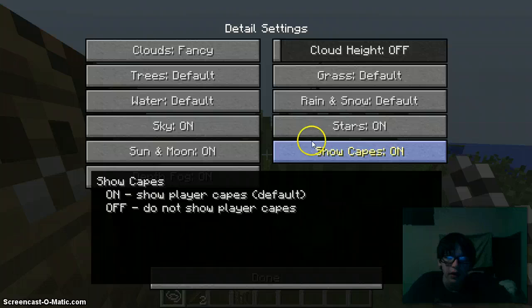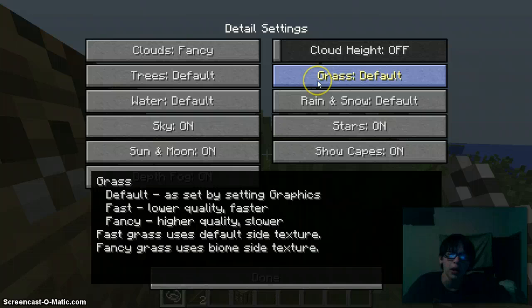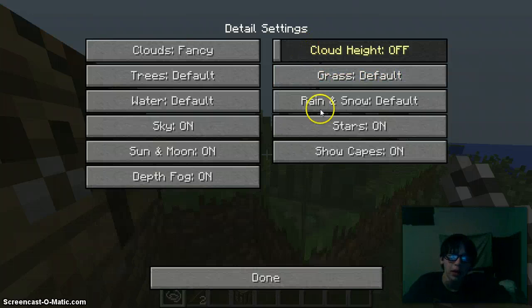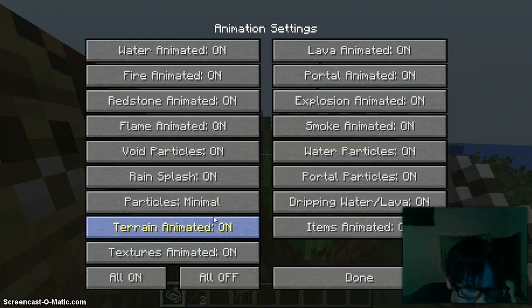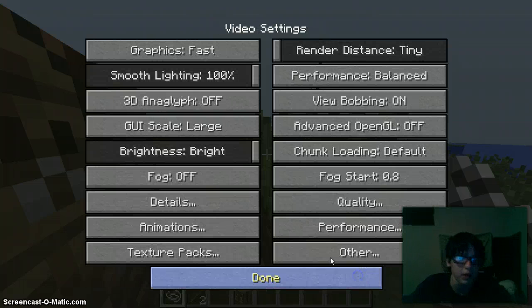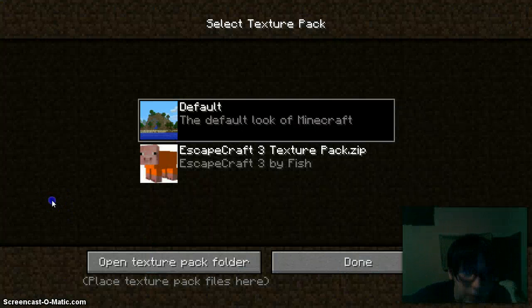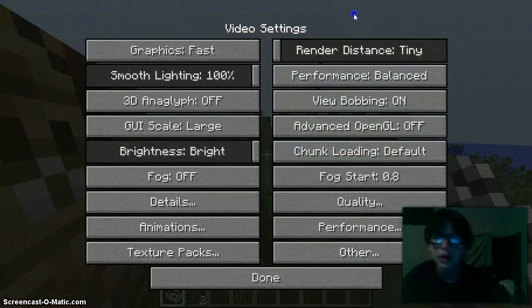Showcase — that one is actually very interesting. Rain, snow fall, grass, cloud height, performance animations. You can just pause it here, you pretty much get all that. Texture packs — yeah, you can change the texture packs in game. Render distance — tiny. Chunk loading.